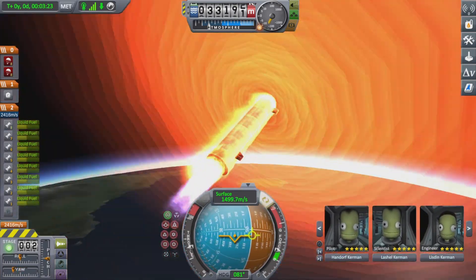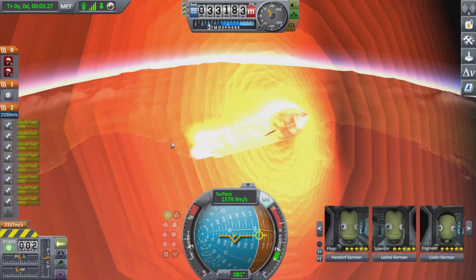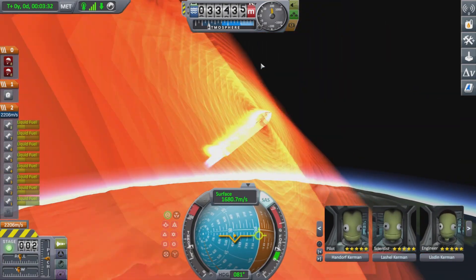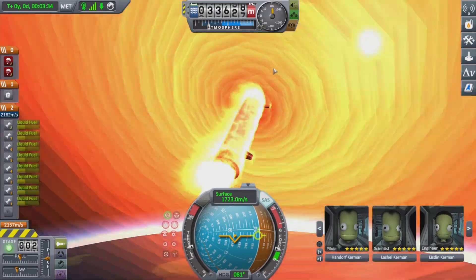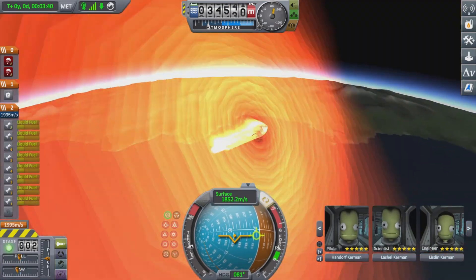Here we're going to have to go a bit higher as we're starting to fall down a bit, as you can probably see by the giant field of heat and all the re-entry burning coming off the rocket — although do not panic, as this is perfectly safe.